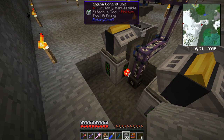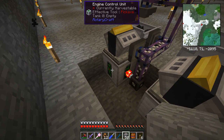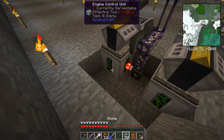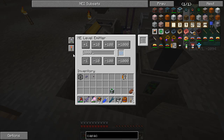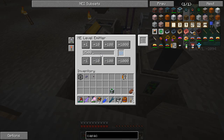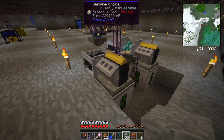The motor sits on an engine control unit, which I've shift-right-clicked with the screwdriver to be redstone controlled. This is set to emit when the level is above 2,000 ethanol — so if I've got 2,000 ethanol the engine stops, because 2,000 is enough. While recording I'll set this to 2,500 ethanol, so it'll grow my ethanol count to 2,500 and then stop the engine.